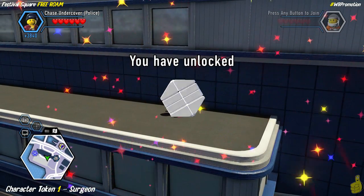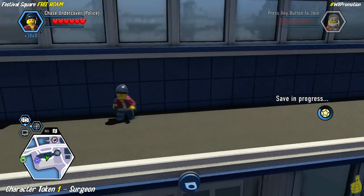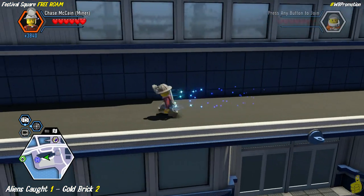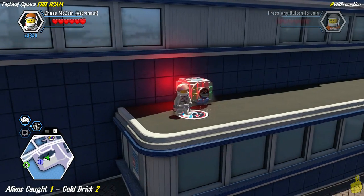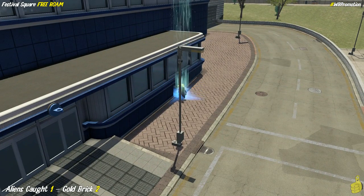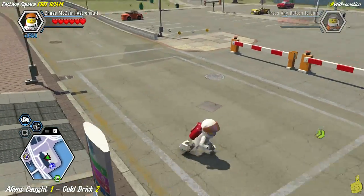We used a grapple point on the backside of the hospital to go ahead and get up to the next level. The jet pack should get you right up there too. If you're into grappling, go ahead and grapple your way up there, make your way to the right and grab that character token for the surgeon, then make your way all the way over to the left and use this spice crate. We've actually revealed an alien and we're going to tackle this bad boy.